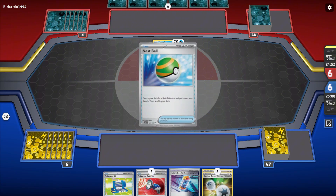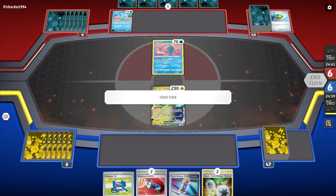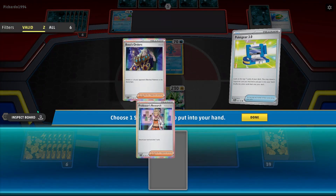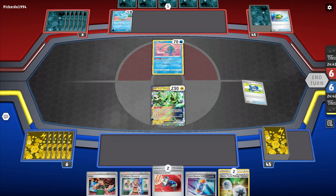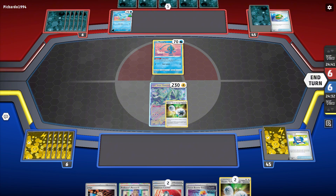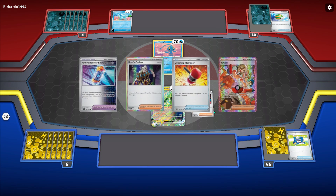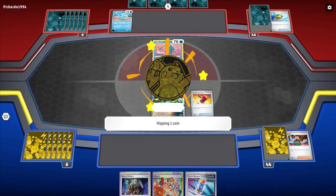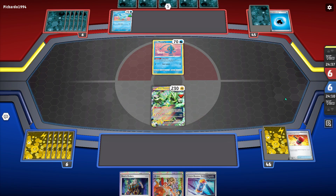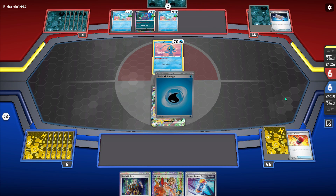So this game we are up against Palafin EX. This is kind of a weird matchup — it's a little bit deceiving because you're like, oh, they're weak to lightning so it should be a good matchup. But it really doesn't matter because while they're weak to lightning, we still don't one-shot them because they have 340 hit points, which is kind of insane. So knowing that, I decide to just Judge them and hope they can't do anything, because if they can get two Palafins out they're probably just going to win the game.